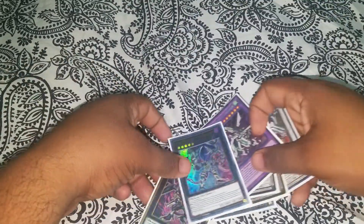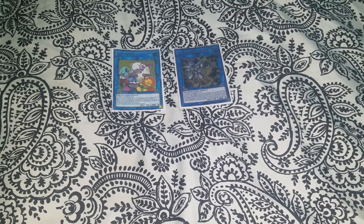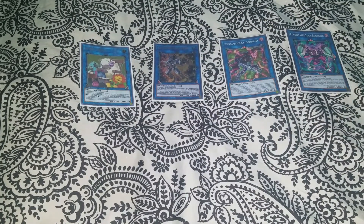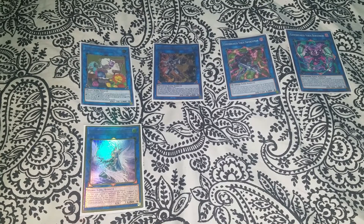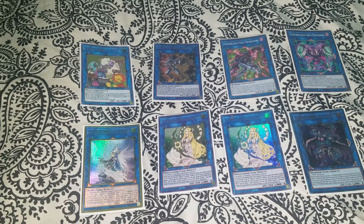For the link monsters: Wynn the Wind Charmer, Crossout Designator — you're only playing it because in case something goes wrong it's an essential combo piece. Then Halqifibrax, the Codebreakers, Apollousa, double Selene, and Rusty Bardiche. Rusty is the MVP for the combo — he's what makes the combo alive.